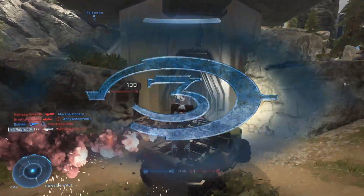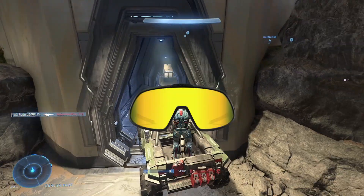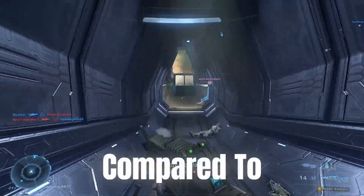Master Chief in Halo 3 is relatively the same, with some minor changes that might have gone under the radar. For instance, his armour is a slightly darker shade of green compared to Halo 2.